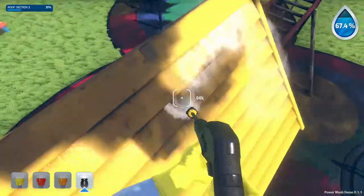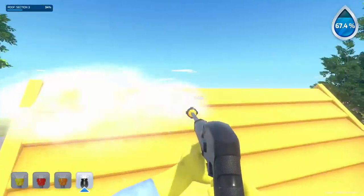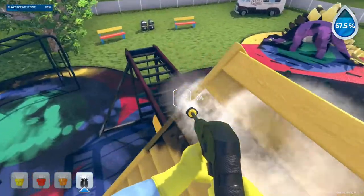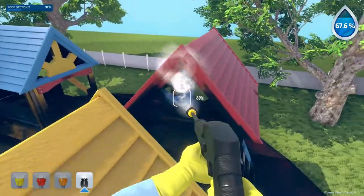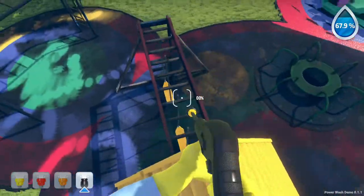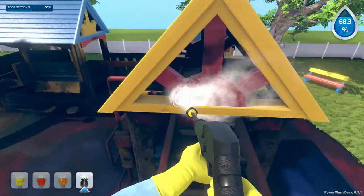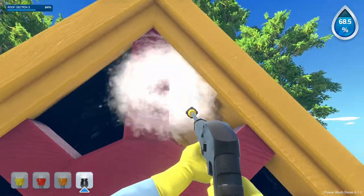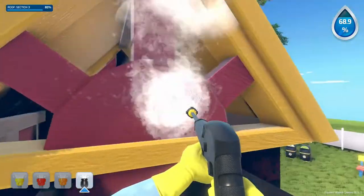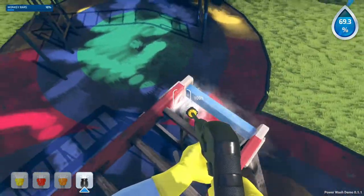There's one funny thing in Dwarf Fortress by the way - you can make artifacts out of like people. Like artifact chairs and stuff. Sometimes a Dwarf will - you can't do this normally because Dwarves have ethics and stuff, strange as that may seem, we're talking fantasy Dwarves. But sometimes a Dwarf will go crazy and they will turn another Dwarf into a lovely chair, or a sword or something. I love Dwarf Fortress for just crazy crap like that. I don't know why I'm talking about Dwarf Fortress while playing a power washing game, but that's what we're doing.